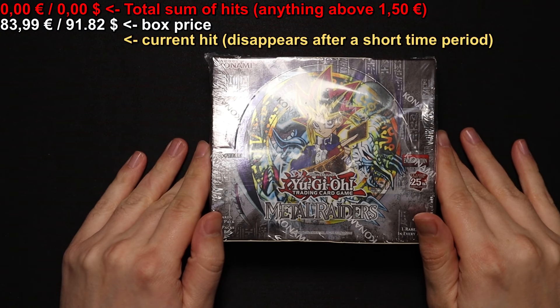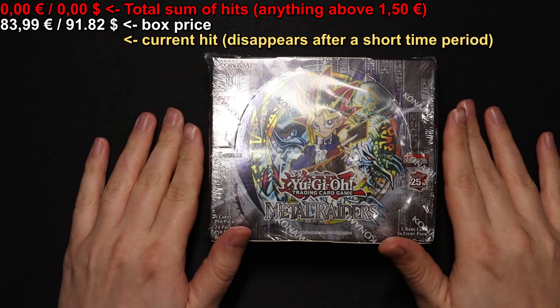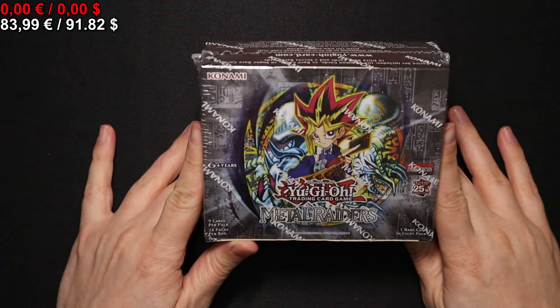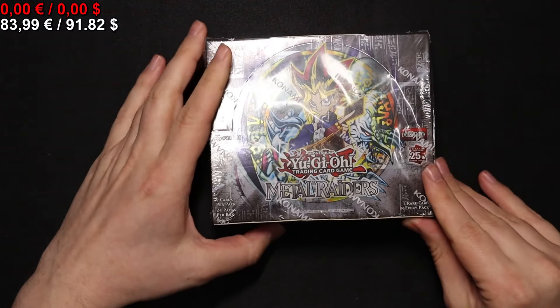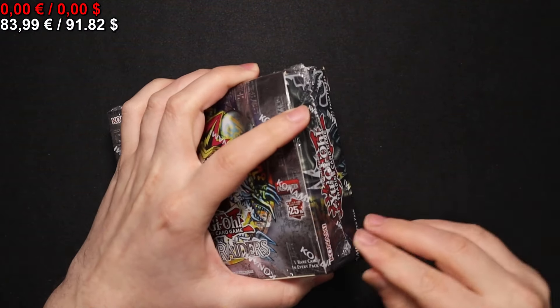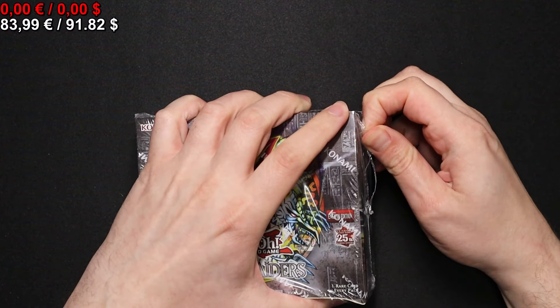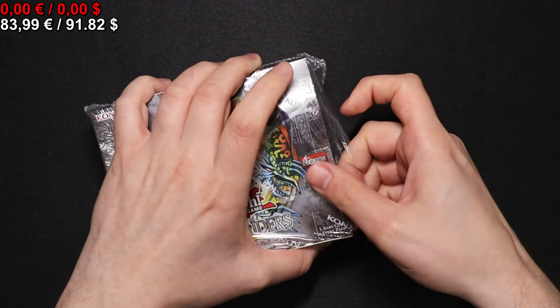Hello everyone! Welcome back to another card opening here on Simon's Card Hot. My name is Simon and today it's once again time to go back to the past with a box of Yu-Gi-Oh Metal Raiders — the second set in succession after the Legend of Blue-Eyes White Dragon.